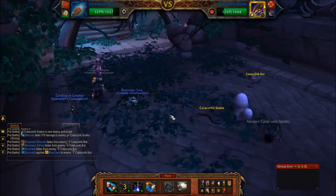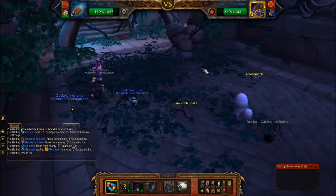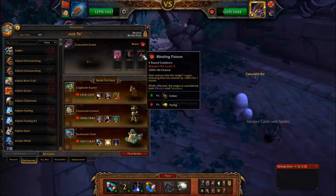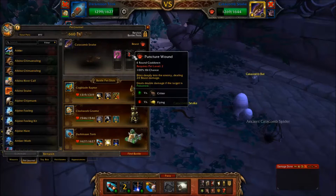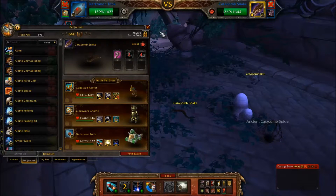Catacomb Snake is weak against machine attacks. I'll hit him with Missile first. He's got Blinding Poison — four-round cooldown — reduces my hit chance to 0% for one round, considered Blinded and Poisoned. Puncture Wound deals damage and deals double if the target is poisoned. Blinding Poison counts as poisoned. Four-round cooldown on both abilities. And he'll just use Vicious Fang, which increases in damage each time it's used.